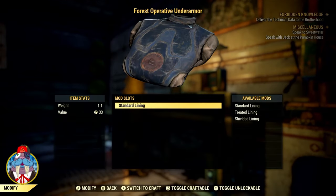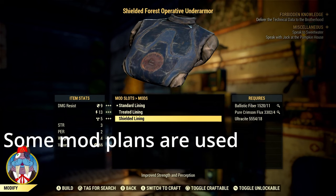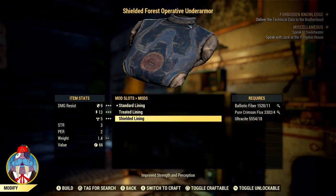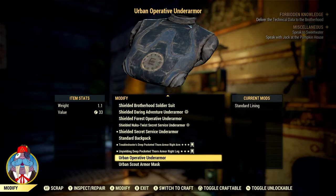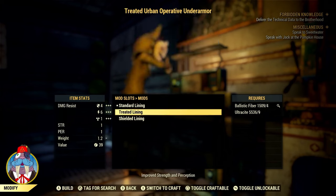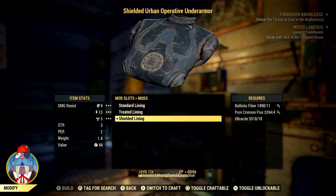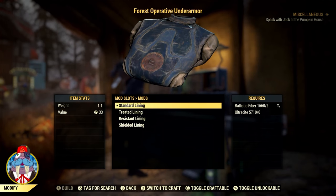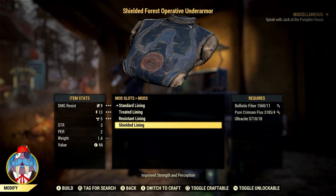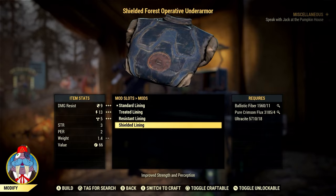The mods for these Under Armours are slightly different from previously discussed ones, but both Under Armours use the same mod plans. The Shielded Lining Operative Under Armour plan is found at Tangent Town; however, this plan can also be purchased. In order to purchase it, you have to already know the Treated Lining, the Resistance Lining, and the Protective Lining Operative Under Armour plans. Once these are all learned, then and only then can you purchase the Shielded Lining Operative plan from MODIS at the White Springs Bunker. Once the plan is learned, it will no longer be available for purchase. The Shielded Forest and Urban Operative Under Armours provide 9 damage, 13 energy, and 5 radiation resistance, and 3 to strength and 2 points to perception.